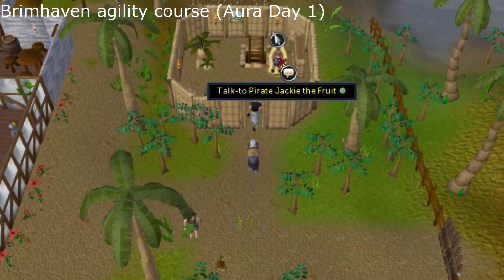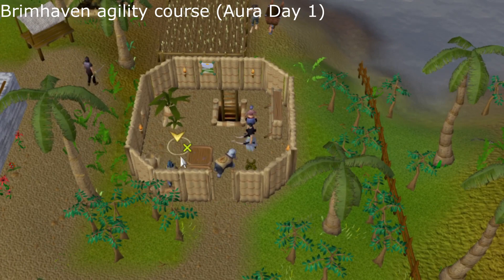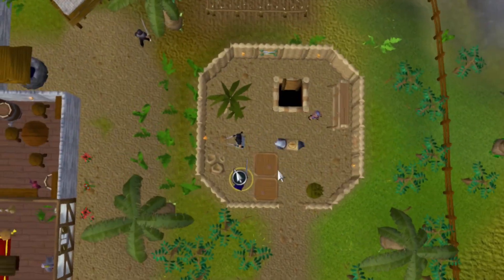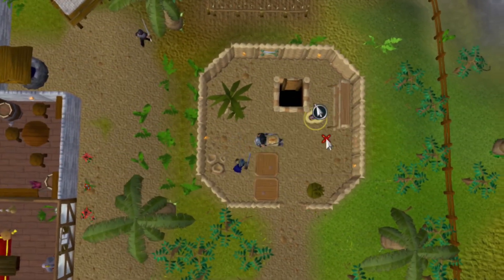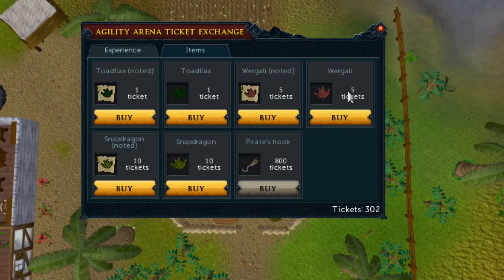Pirate Jackie — the fruit. Let's see what herb were you talking about. Look at the item. I'm looking for it. Wergali! Yes! Fletching potion, I think. Now I remember — probably, because the other two are more common. But I can grow them, right? But the Wergali, I cannot grow. I think you can grow these lemony things.